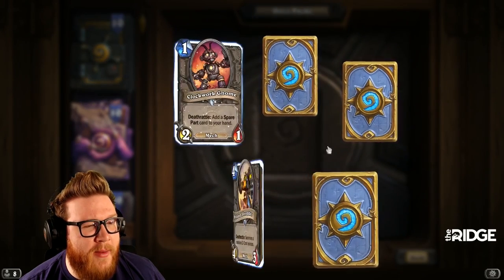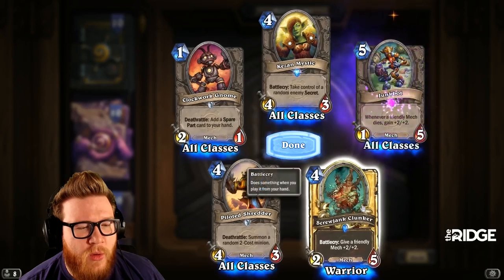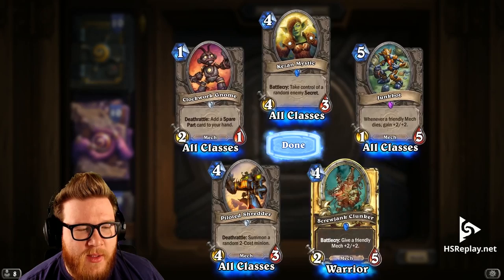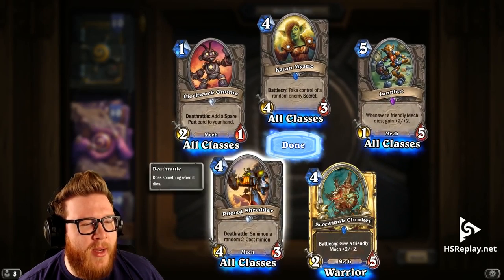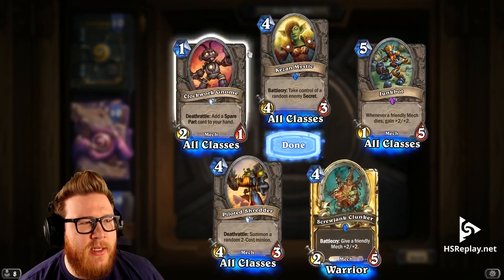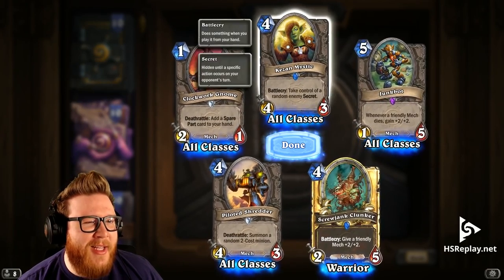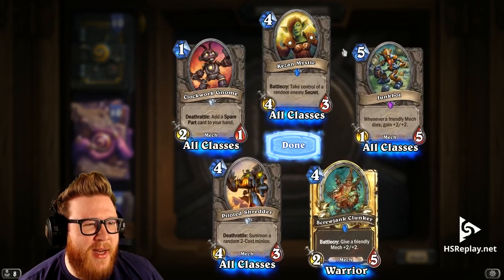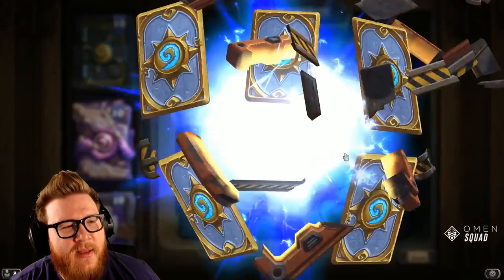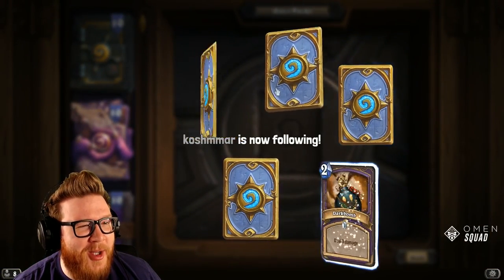Another good pack — we've had a lot of epics. Oh, golden Screwjank Clunker — that's pretty cool, it's actually a sick golden card with a lot of movement and sparks flying out. Piloted Shredder — the centerpiece of all mid-range decks in Goblins vs. Gnomes. Junk Bot never worked well. On My Syman — this would be nice in this meta right now against Hunter: not only do you break their secrets, but you steal them. No legendaries yet for GvG, but another good pack.